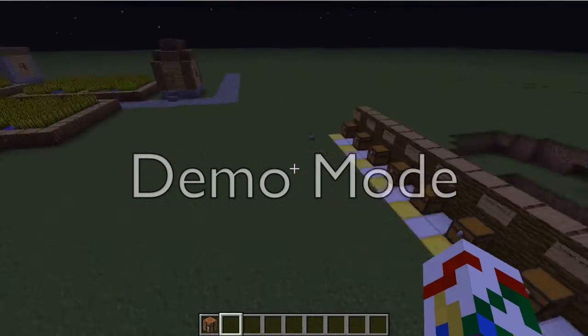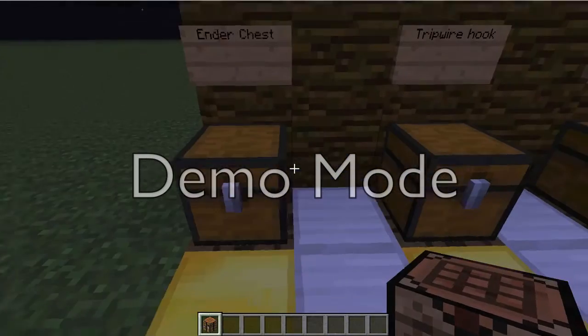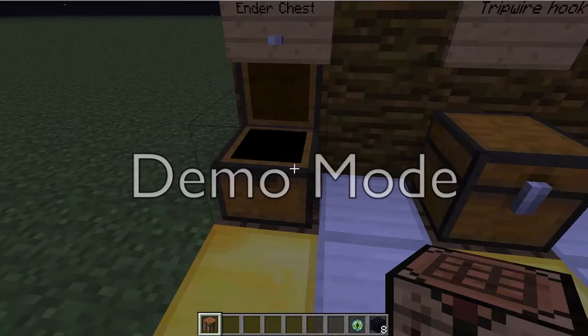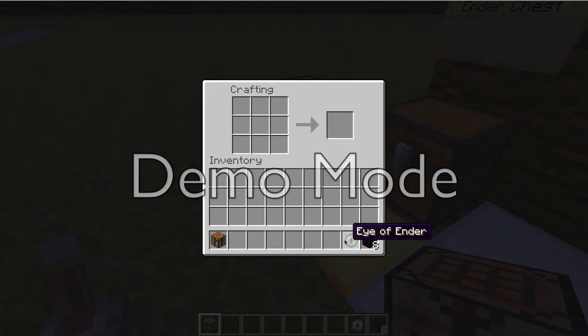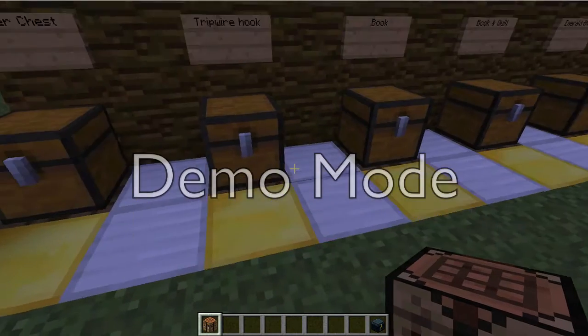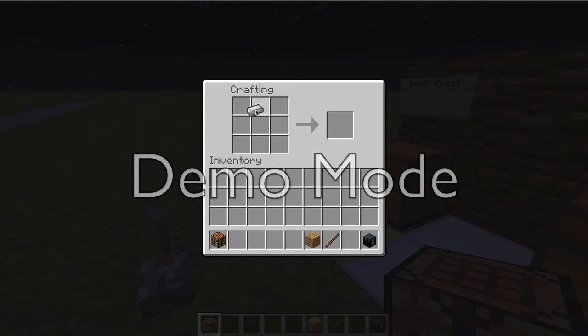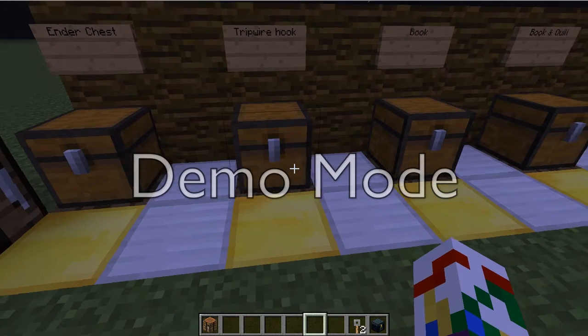So if I get a crafting table, I'll show you that I'm not lying that it actually does work. First is the ender chest: one eye of Ender in the middle, surrounded by eight obsidian — pretty expensive — and then you get an ender chest. Tripwire hook: you do iron, stick, wood plank, and then you get two tripwire hooks.